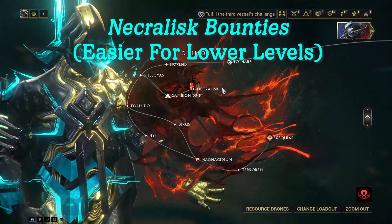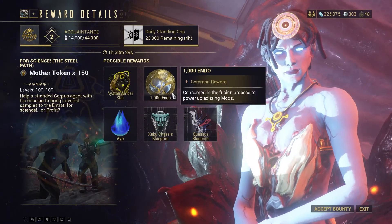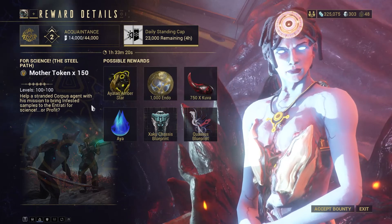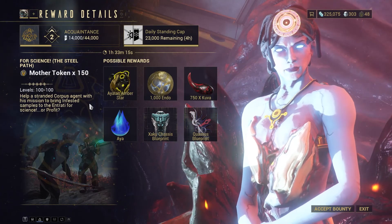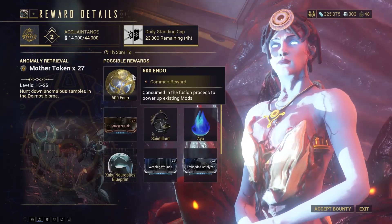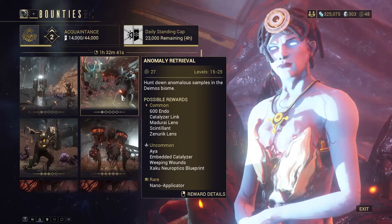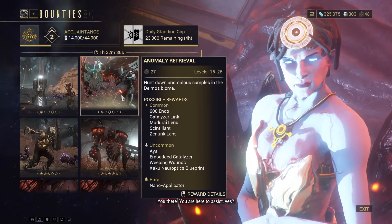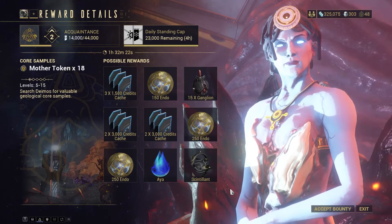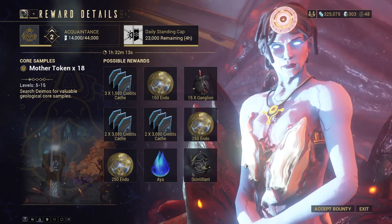You can also go to Necralisk. Now this is a huge amount — it's not always common to get these even though it may say common. You can get endo from pretty much any bounty, but from what I believe, Necralisk and the Zariman give you that huge amount of endo. At level 100 you can get a thousand endo as you can see. For beginners, doing the lower-tier bounty for 600 endo around Mastery Rank 7 or 8 is going to be pretty useful. There are added benefits — you can get 600 endo from just levels 15 through 25.